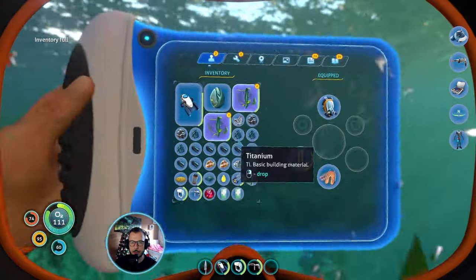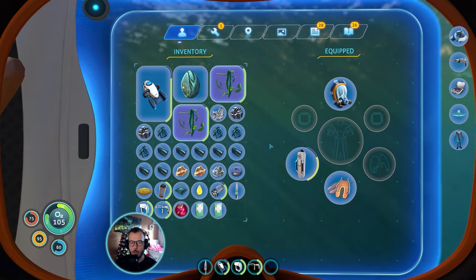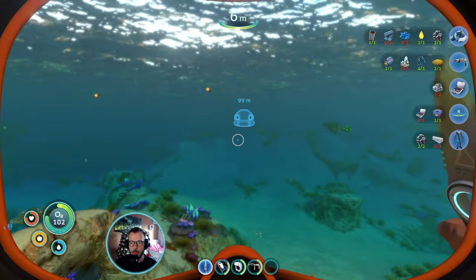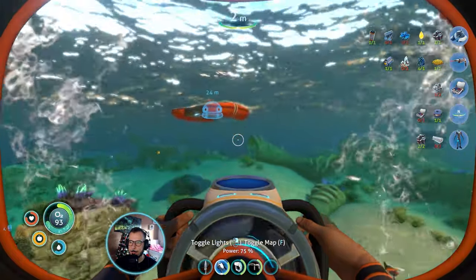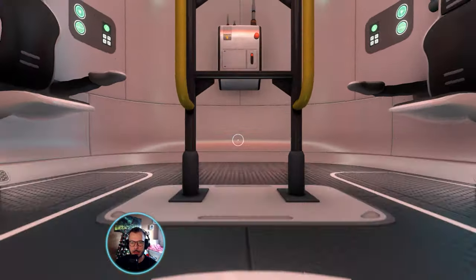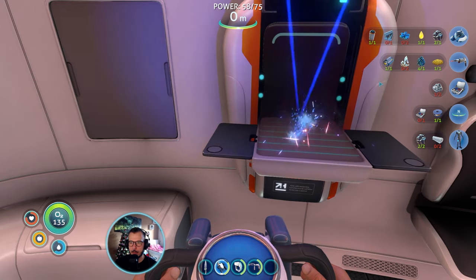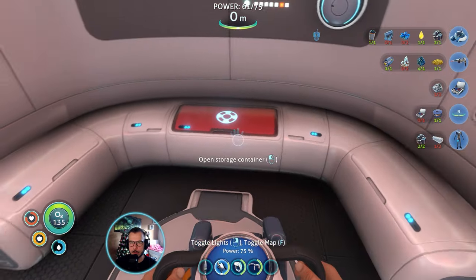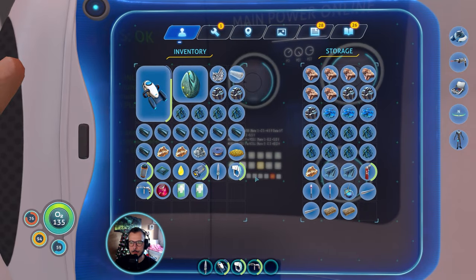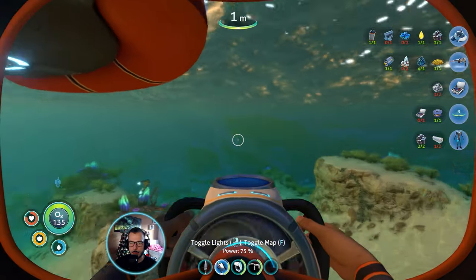One, two, three — inventory full. I need two of those and I don't have anything to drop. I'm not sure how many I get from processing one of these. So two samples for one fiber mesh — that's quite inefficient. Let's dispose of this. I really do not have anything I'd be able to drop.